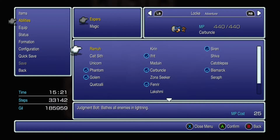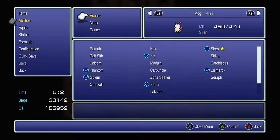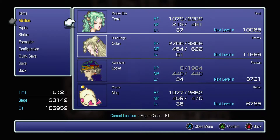Next up, I want to give Locke Phantom — take it off Edgar and give it to Locke. And I want to give Mog Raiden, not really for the Quick, more for the Strength plus two level ups. That would be great.